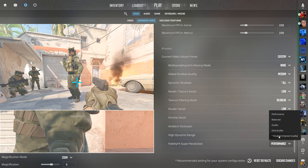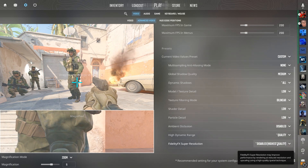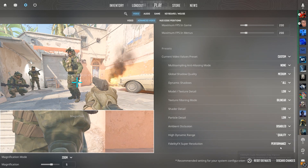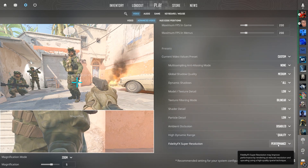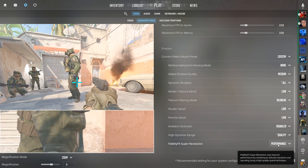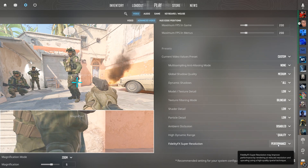Finally, with FidelityFX Super Resolution, if you have a super old graphics card — like I have the 1080, which is very old at this point — I set this to Performance. If you have a newer one, like a 3060 or newer, you should disable this because it'll make your game look worse relative to the amount it increases your FPS. So if you have newer hardware, this isn't really going to do anything for you.